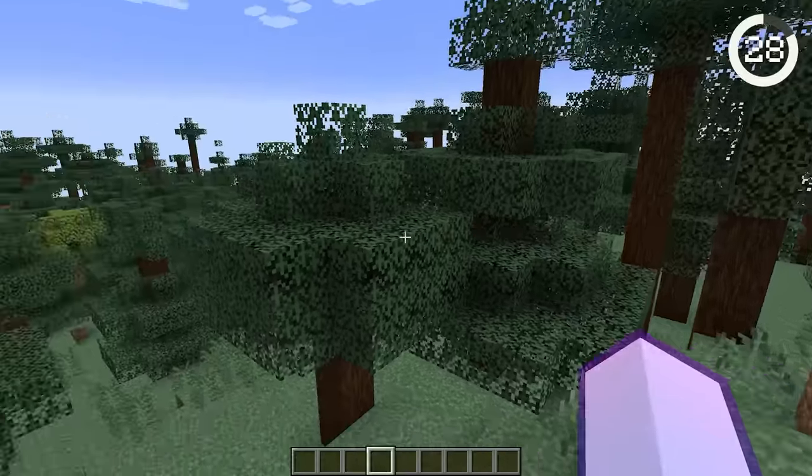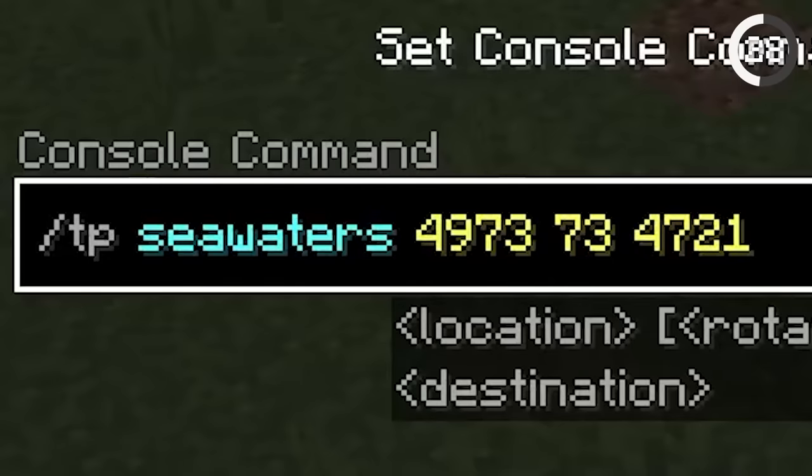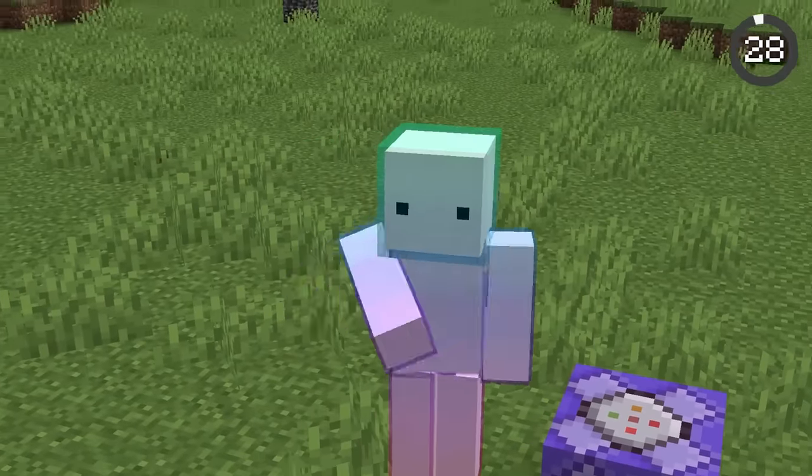Number 28. The /tp command lets you teleport around your world, but it can also be used to paralyze your friends. With a repeating command block, teleport the player to the same coordinates and they'll be stuck forever. Wait, how do I turn this off?